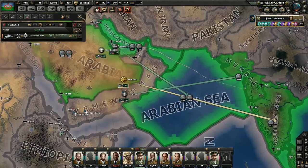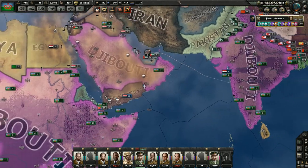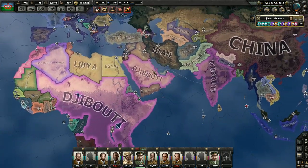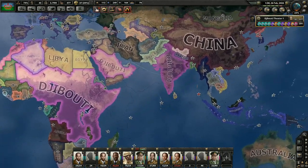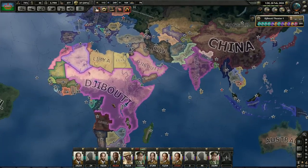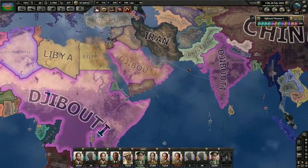We shall add curry — sweet, delicious curry — to our Djiboutian enterprises. Man, it's good to be king. So the question comes: what do we do now? We've taken over India, we've taken over Saudi Arabia, and we own the majority of Africa. So where should we push next?